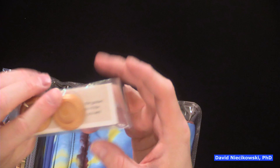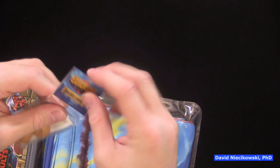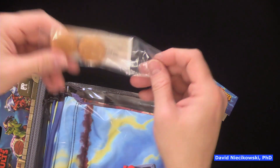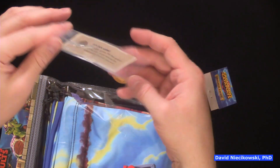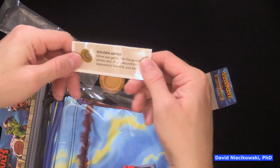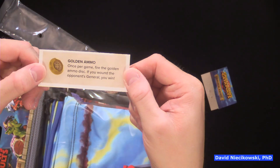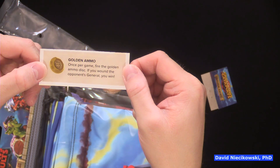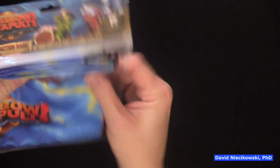These are extra pieces here — there are rules in here so I should open it up. I think this is a little bonus thing if you backed at this level. You have the sticker and golden ammo: once per game, fire the golden ammo disc — if you wound the opponent's general, you win. Interesting.